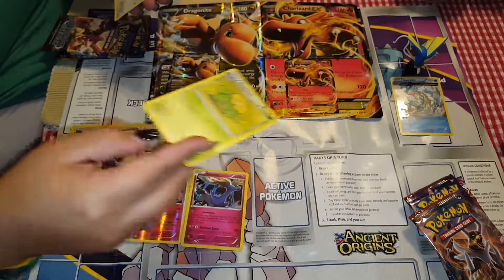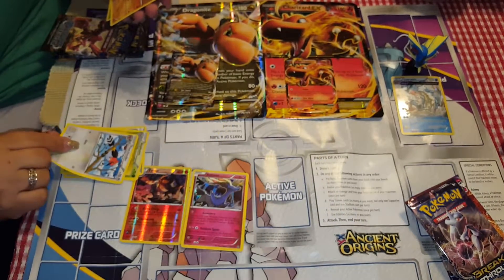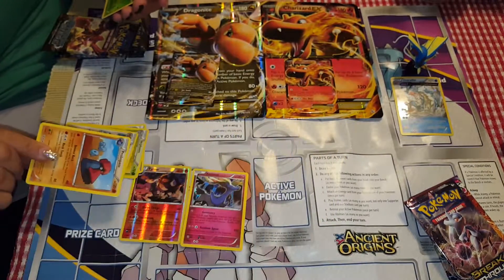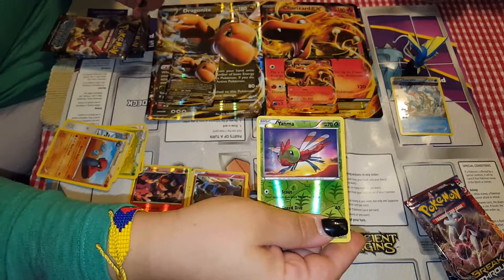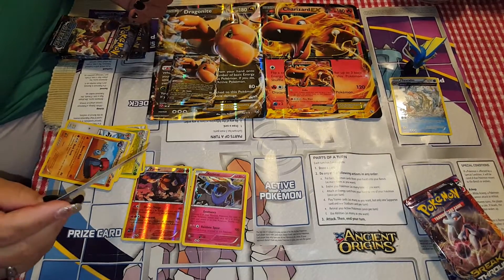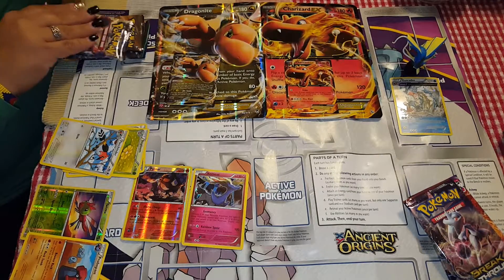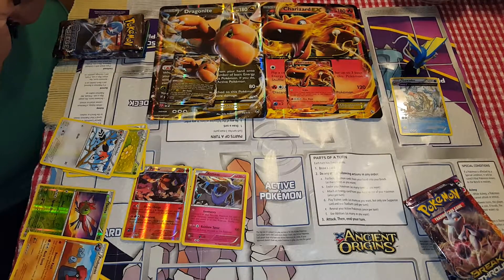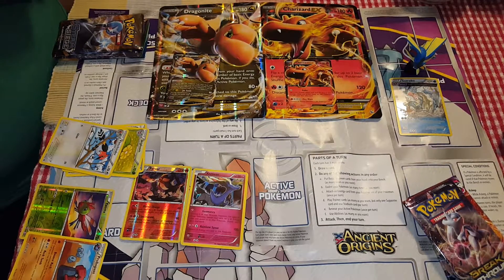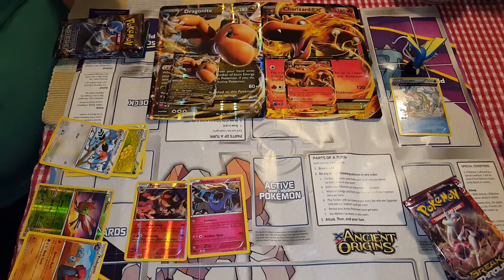We have a Sky Bloom, a Fletchling, a Furfrou, and a Yama Reverse Holo. Code card. Watch me do really good on this one. We're not even in competition on this one — well, you're the one that said you don't want to be in competition. I'm already up to three points.